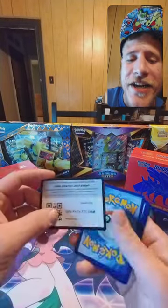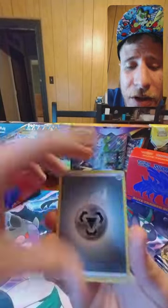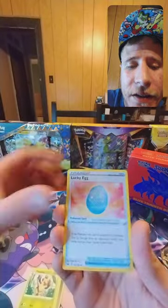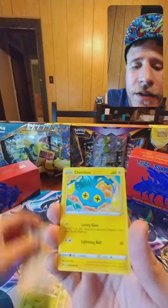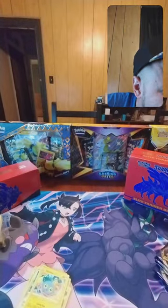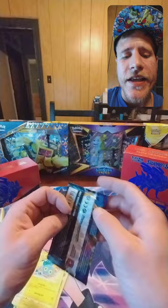Another green code — it's like déjà vu already. Sword and Shield is not being too kind to me and Nick. Metal energy, Seaking, Lucky Egg, Silicobra, Yamper, Grookey, Cufant, Chinchow, reverse Potion, and a Malamar.